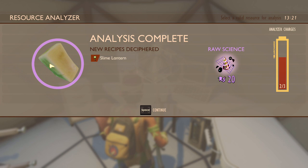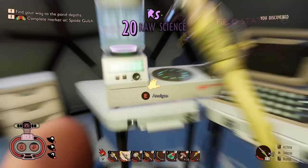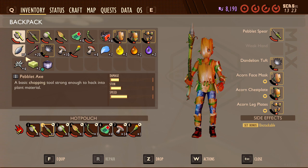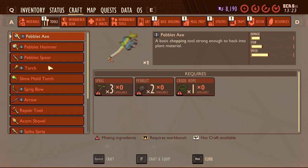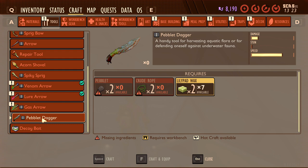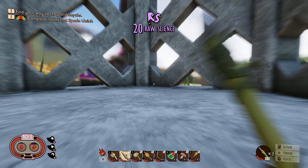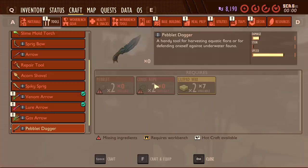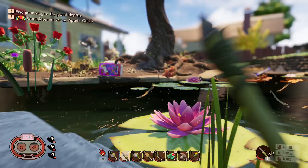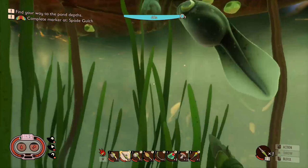Lily pad wax - let's analyze that and see what we get. Slime lantern - now that is what we need to use underwater to light you up at night. It can make you sick if eaten raw but can be cooked. Poisoned and drinkable. How do we make that? Tools - I don't want the slime mold torch. Pebble at dagger, rope. For harvesting aqua flora or defending against underwater fauna. Okay so we might have to run home and make that.